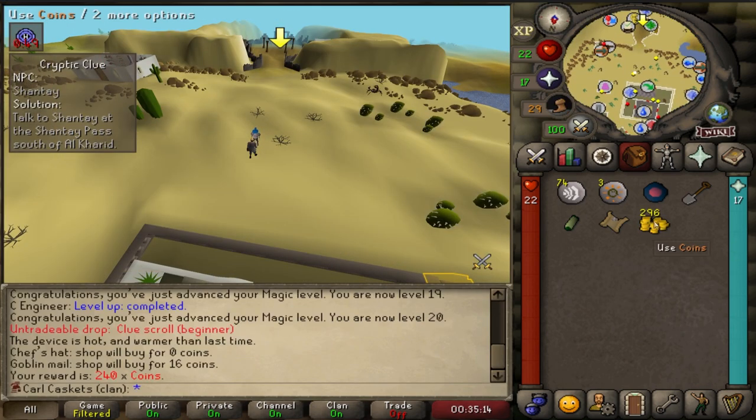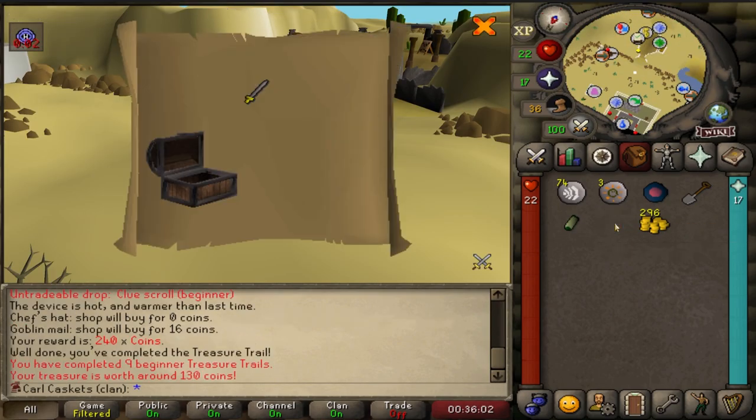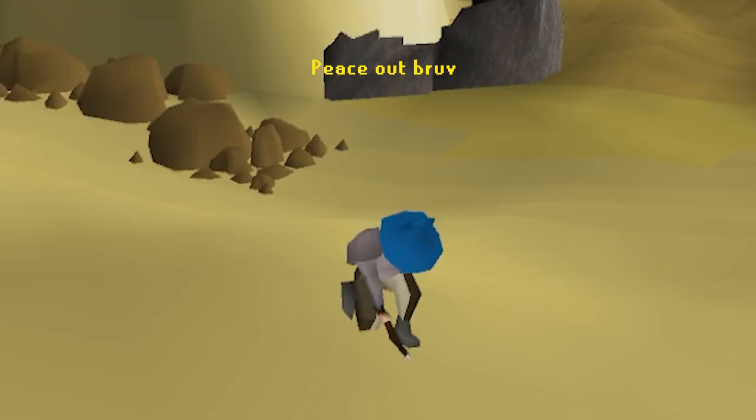That is a sword - we're rich! Casket number nine. Mission failed. We'll get them next time.